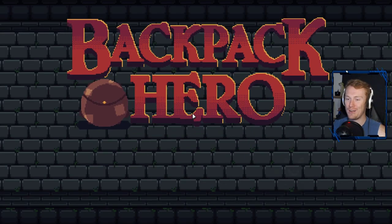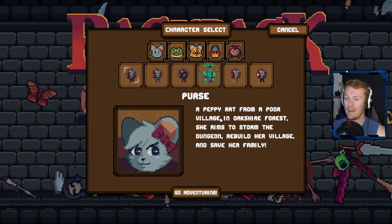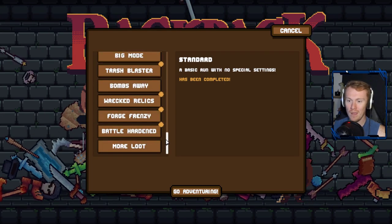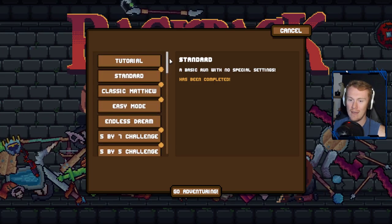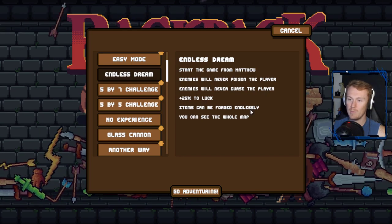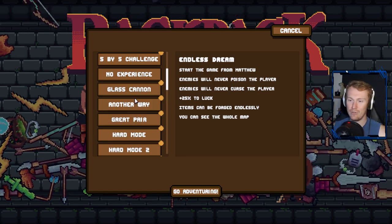Welcome back to some more Backpack Hero. Thank you very much for tuning in. When we last left off, we lost a couple more runs. It was time for a different character? No, of course not - we're going for Purse, we're going to complete the Purse log. Oh, did they change the UI? It looks a lot cleaner now. Endless Dream: enemies will never poison, never curse, 25% items can be fortunate, you can see the whole map - that feels like a nice easy one.